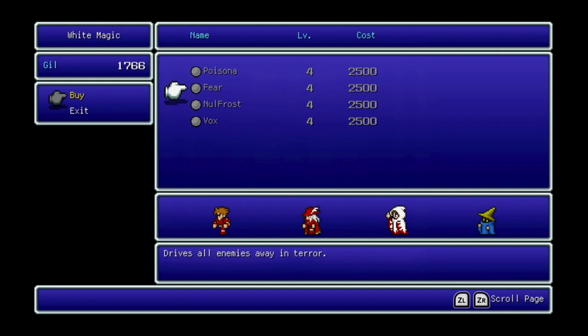In the level 4 White Magic shop, we have Poisona, which cures Poison. In theory it's good, but for what it costs you can buy enough Antidotes to never worry about Poison again. Fear drives all enemies away in terror — basically an instant kill, although I don't think you get EXP if they run away. Null Frost is the real standout here — it reduces ice damage by half for the entire party, very similar to Null Shock. It's a pretty useful spell we'll definitely return to get.